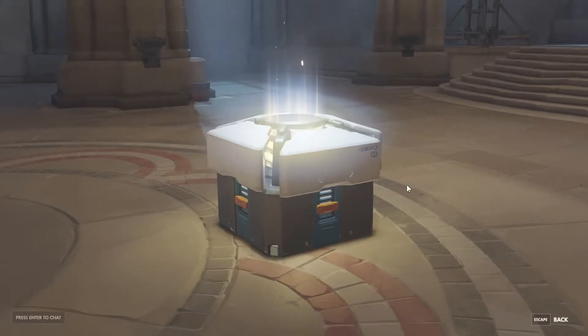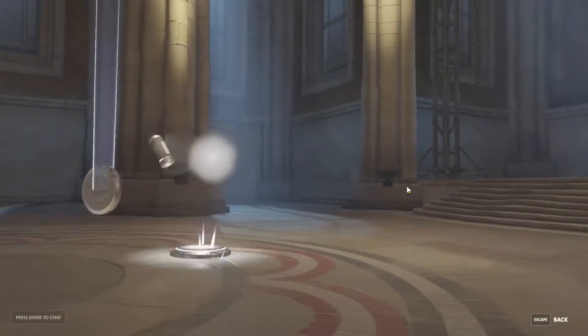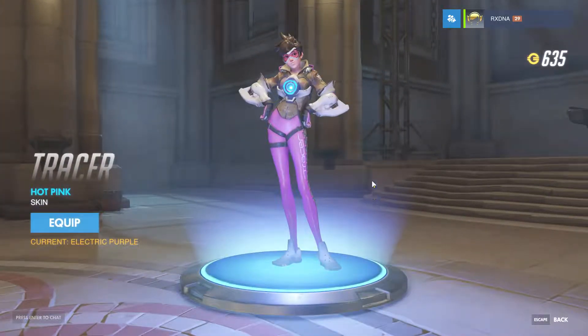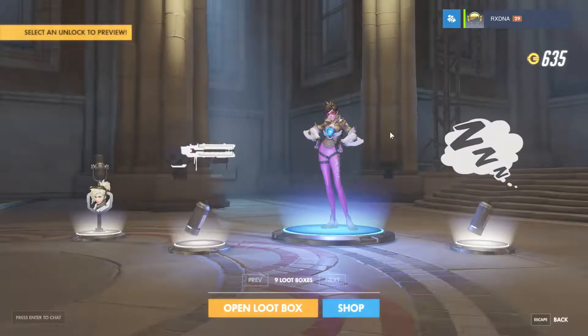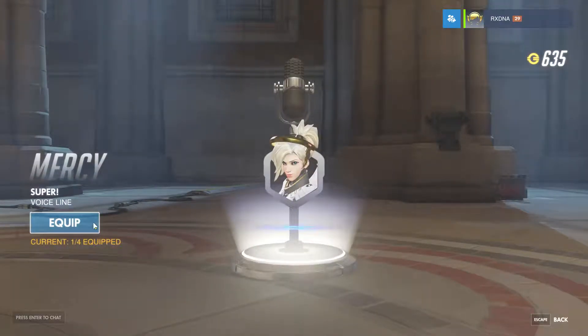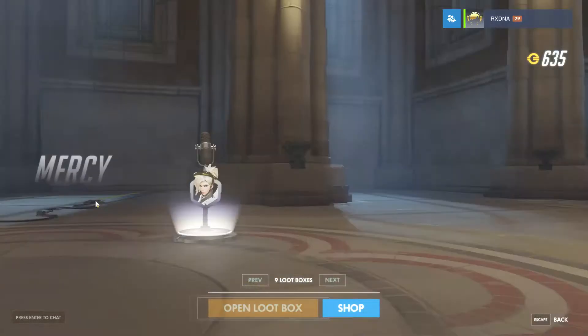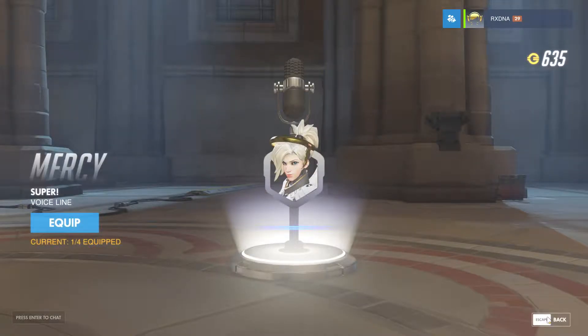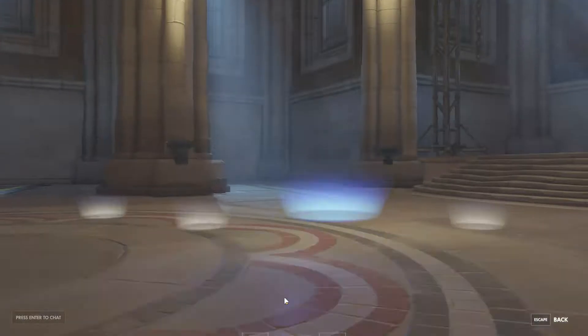Let's go with the first one. We got the pink Tracer skin. I have the purple which I think is better in my opinion, but it's still good. We got it, and we got a new voice line. She says 'super' - or diva? I said diva for Mercy. I was just staring at Mercy. How did I forget? Alright, let's go to the next one.